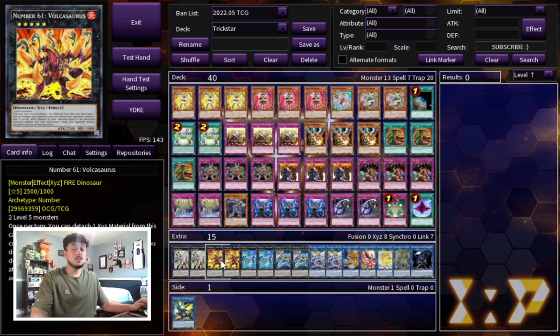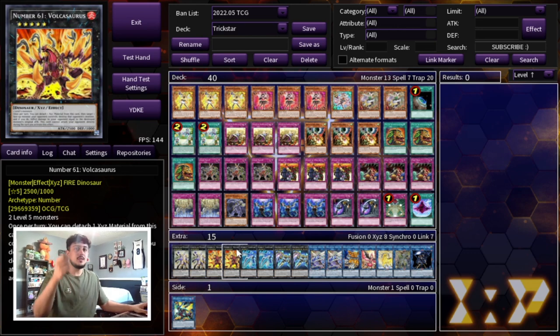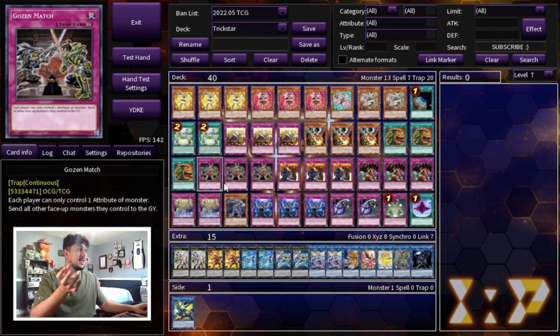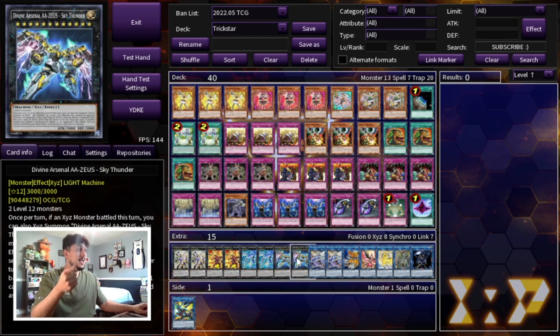For another Level 5 we're playing two Volcasaurus — it's really good into time since Trickstar does a lot of burn damage, and Volcasaurus lets you pop something, deal extra damage, and win. We're playing two Number 47: Nightmare Shark, which you can make with two Licorice. You detach a card, target a Water Monster, and it can attack directly — dealing big damage and giving you access to Zeus. Zeus is also a Light monster, so under Gozen Match you can make Pleiades, bounce a card, attack, and then make Zeus on top of it for a really powerful setup.